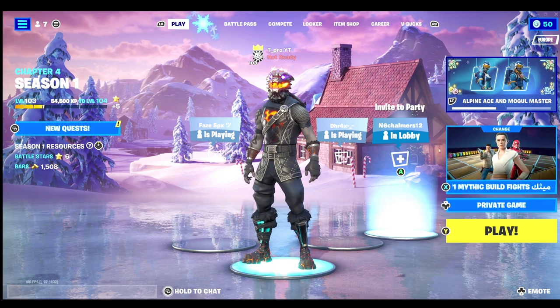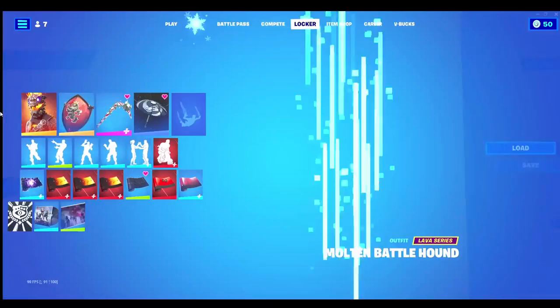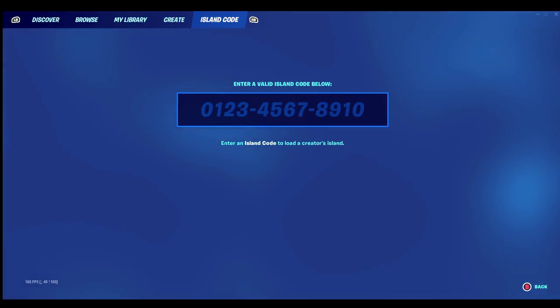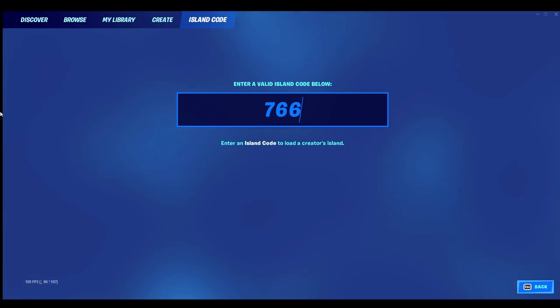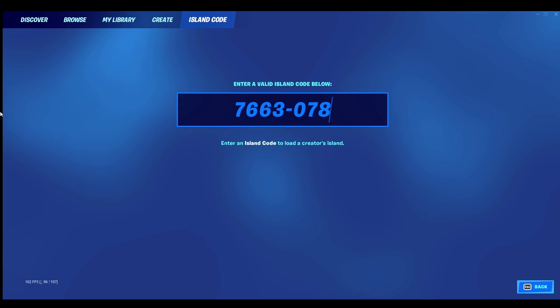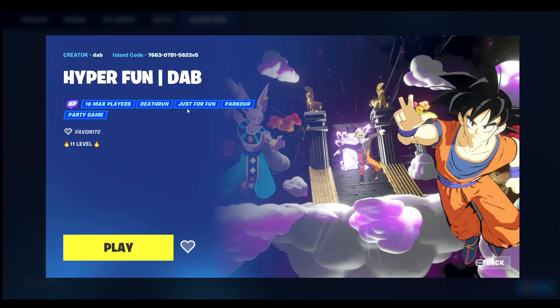Hey guys, welcome back to my YouTube channel. Today we're going to be doing an XP glitch. First, what we're going to do is put in this code right over here — the code is on screen: 7663078156 23. Once you enter that, it'll be the hyper fun dab thingamajig.